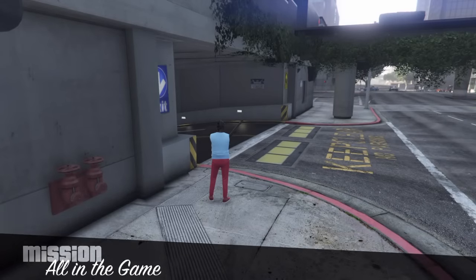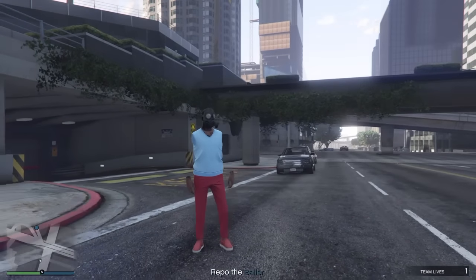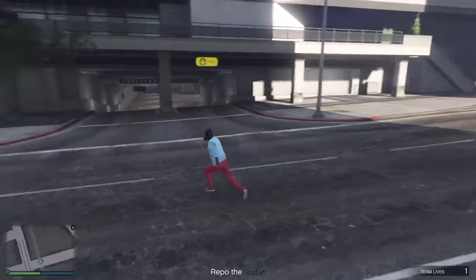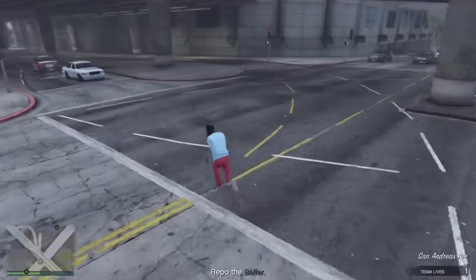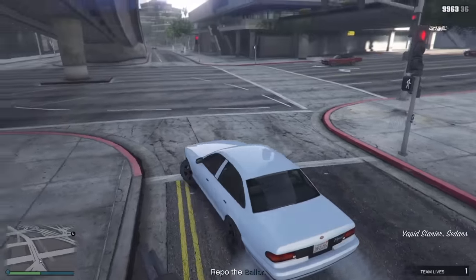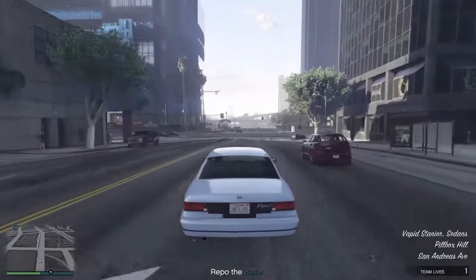Look - we have no arms! The glitch is not done yet but we have no arms. If you spawn in like this, this is exactly what you need to see - you won't have any arms. Now if you choose to keep the outfit like this that is your choice, but we're going to make our way down to the nearest Ammu-Nation. Get down there, save the outfit, then go to vest shirts. When I get there I'll show you exactly what steps you need to take to complete the glitch.